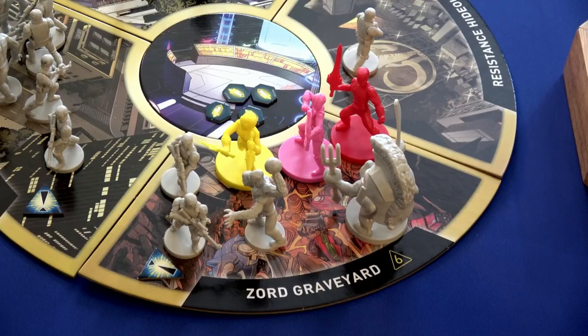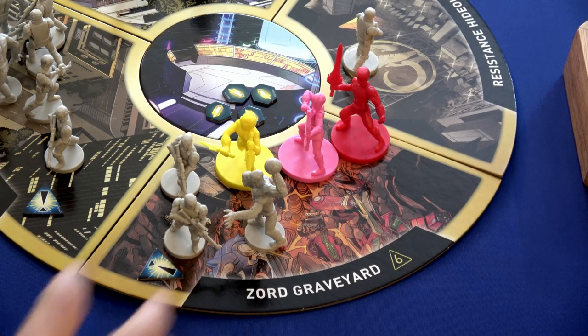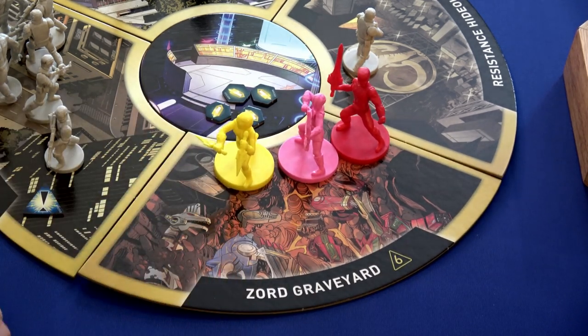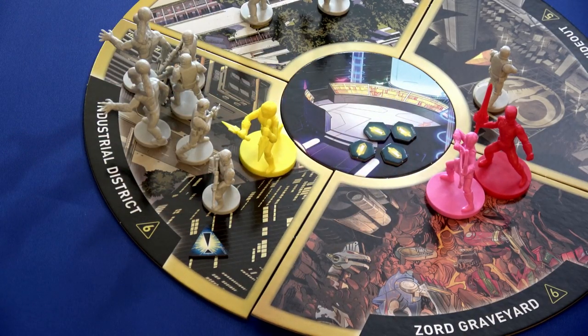The Pudgy Pig gets discarded, and all the foot soldiers see their monster leader destroyed, so they all run away. The location is no longer panicked! Trini has one more activation so she's going to move into the industrial district, and Kimberly is going to spend her final action to move into the command center so she can reset her whole hand next round.